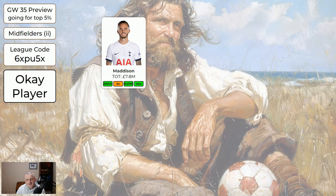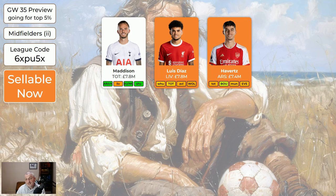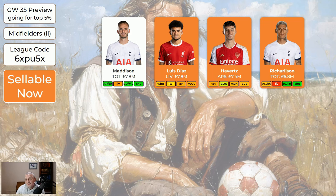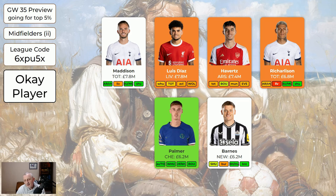For the cheaper midfielders: Maddison is here simply because he's still in the system — if you've got him he's fine to keep but don't buy him. Luis Diaz at 7.8 million — he's fine to move on, just because Liverpool don't have any doubles and weren't great last game week. Havertz is fine to keep — I've got him and I'm going to try really hard to hold on to him because he's a good player. Richarlison — I've made him sellable because I think he's still flagged; we don't know he's going to be playing two games this coming game week. Palmer — even though he's flagged he's worth having. Barnes — I wouldn't be buying him now but if I had him I almost certainly wouldn't be selling him either.